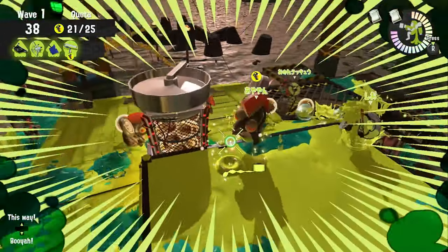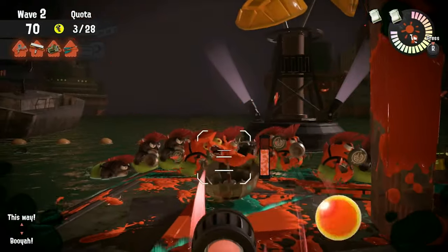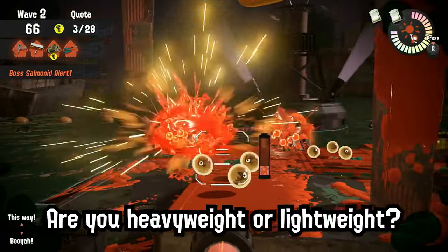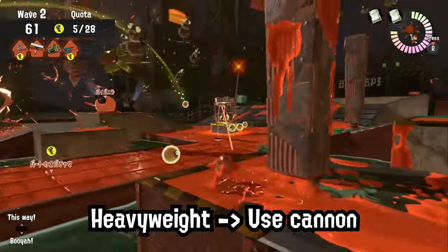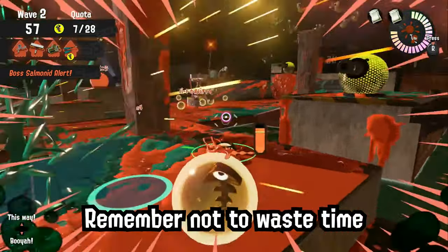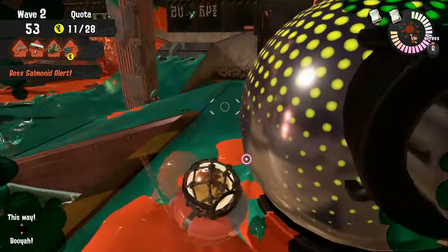For Cohock Charge, see if your weapon is heavyweight or lightweight. Heavyweight weapons should focus on using the cannon since they swim slower. However, when you run out of ink, go out and grab some eggs instead of waiting for it to recharge — time is precious. Lightweight weapons should focus on grabbing eggs.